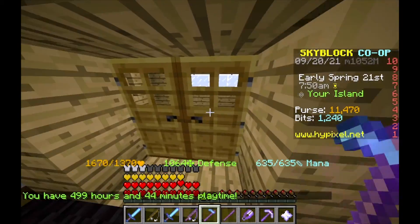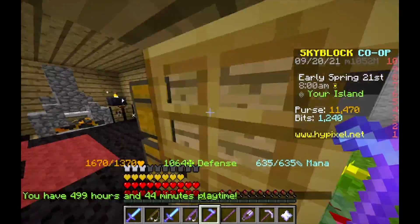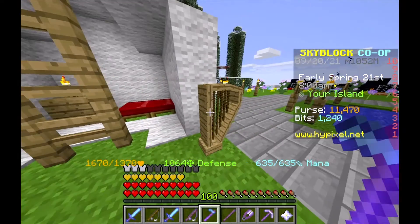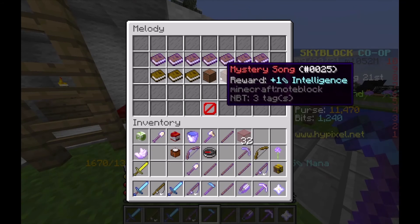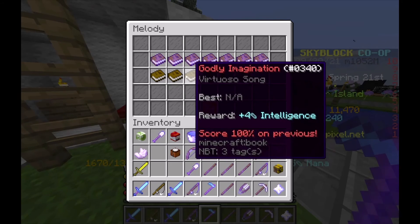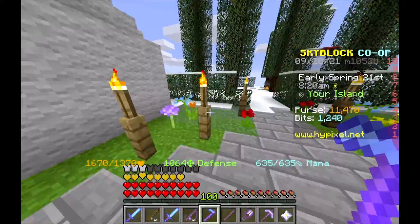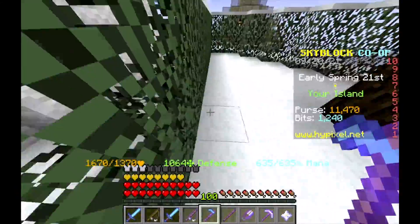We only have 44 minutes so I kind of have to rush through this. If we go this way we have this tent here and melody — this very annoying song gives us an epic talisman and plus one intelligence for some reason.